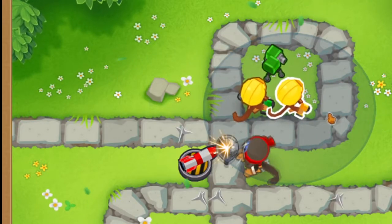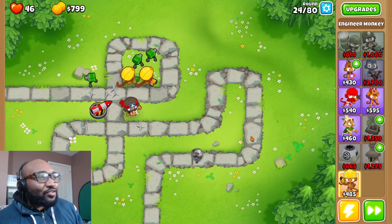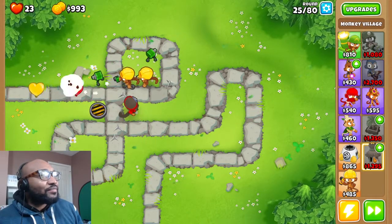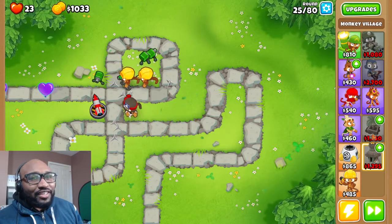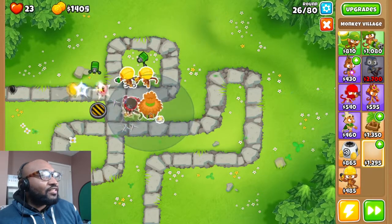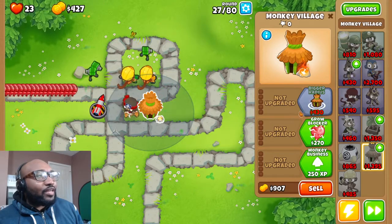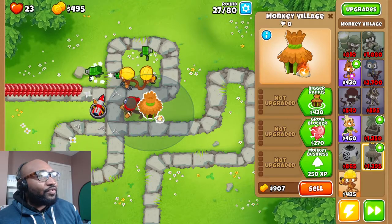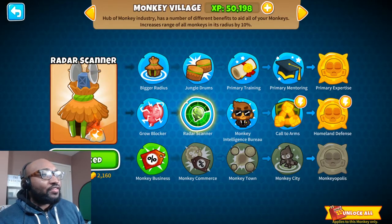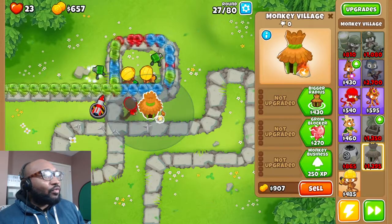Let me introduce you to one of my favorite new monkeys. Wait — is that a stealth lead balloon? A stealth lead balloon — so this needs a counter. That is so dirty. I'm going to get the monkey village, which can boost all monkeys within its radius so they can see stealth. All monkeys within its range will be able to see camo — I'm not sure if the village itself counts, but it will definitely help.